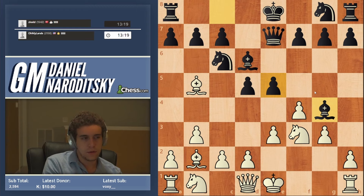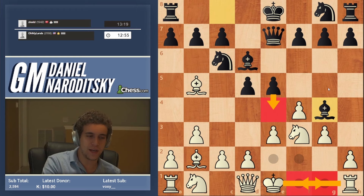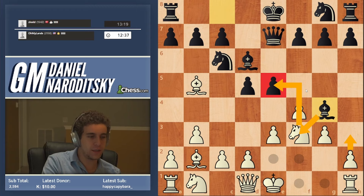Bishop g4 — good move. There are a couple of ways to approach this position, but we need to do some calculation. The first option is to deal with the immediate problem of this pin, which is very annoying. We cannot castle — we shouldn't castle because e4 becomes a potential problem. Even if black gives up g7, we don't want to give this knight away. So we can play the move h3 here, which essentially forces the bishop to capture the knight, because he would get trapped if he went to h5. The downside is that the knight was pressuring the e5 pawn — it's perhaps not ideal for us to trade it.